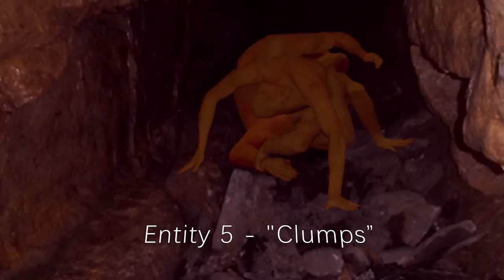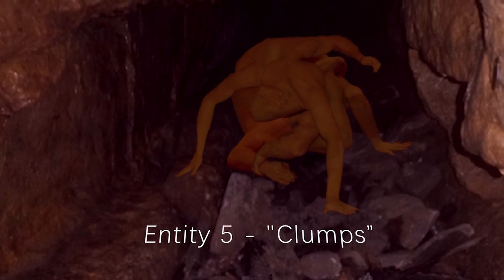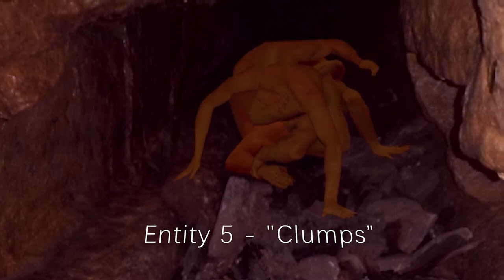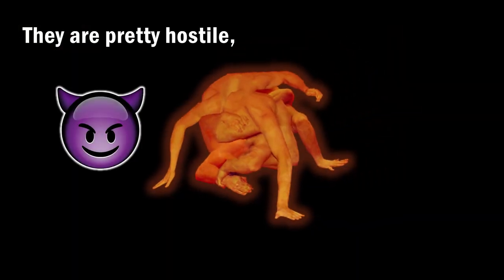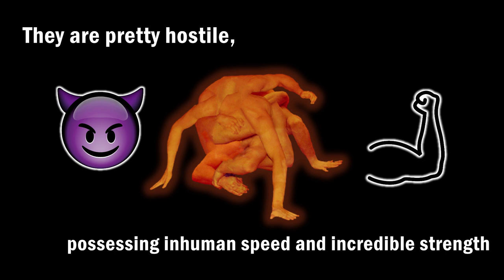Entity 5, known as Clumps, are entities consisting of a bundle of human limbs clumped together. They are pretty hostile, possessing inhuman speed and incredible strength.